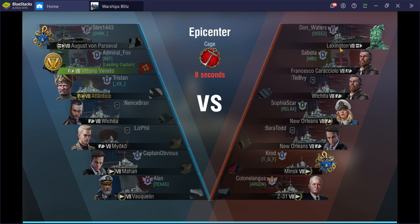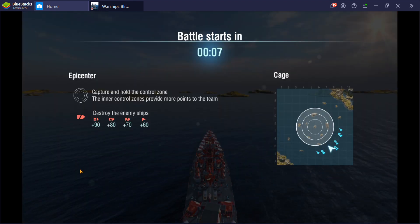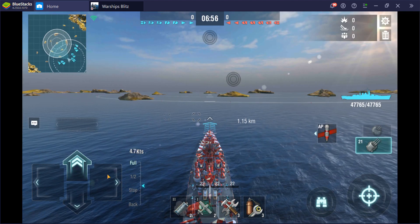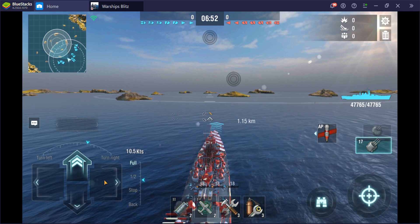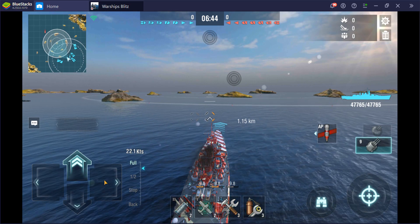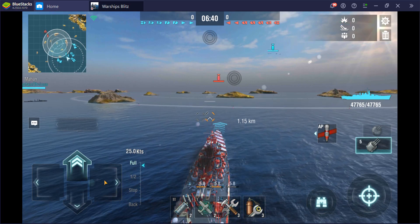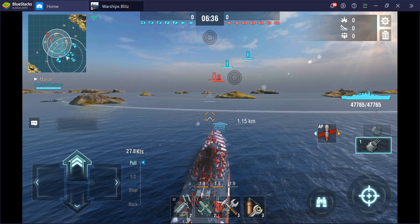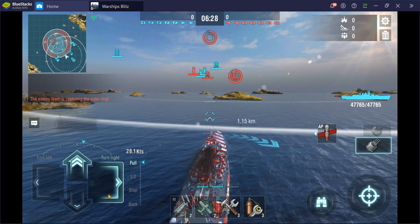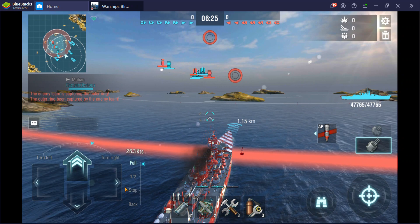Let's see what the battle is. Lexington, Francesco Caracciolo, Wichita, New Orleans, New Orleans, Minsk, and Z31 on the enemy team. Parcival, Vittorio Veneto, Atlantico, Wichita, Mayoko, Mahan, and Vaclin on our team. Epicenter on Cage. There's only two destroyers, so I'm going to load AP. I think AP is the superior ammo type — it rewards marksmanship more since you're way more likely to get citadels with AP than with SAP. SAP is better against destroyers, but unless there are four or more destroyers on the enemy team, or you're going up a flank with lots of destroyers, you should almost always switch to AP when the match starts.